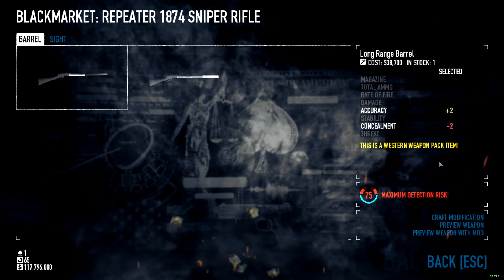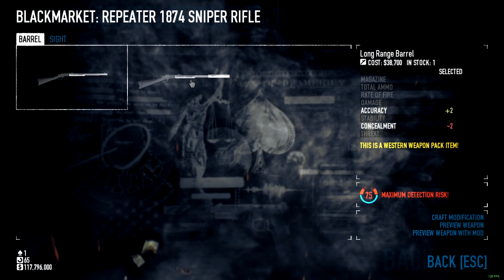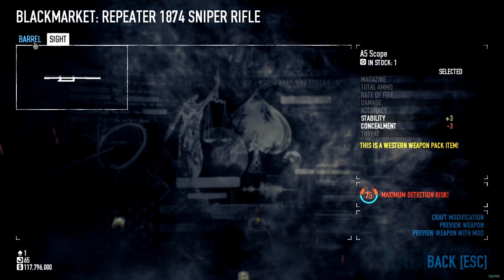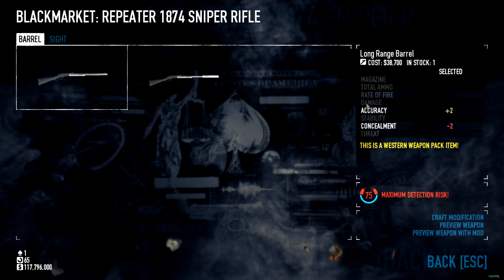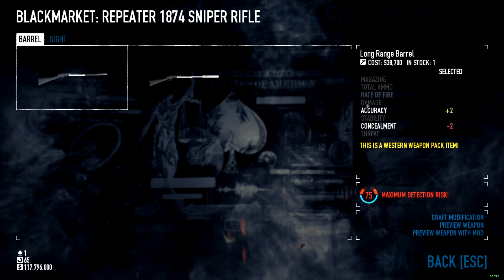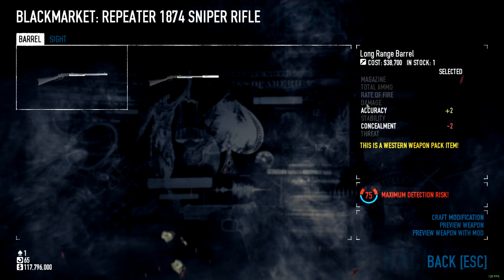The mods are kind of limited - you only have two barrels and one sight. It's not like other DLC packs; one that comes to mind was the Gage Historical Pack, because it introduced some old weapons but those also had some compatible current-day mods. This one has none of that - it's just the mods you get out of here.